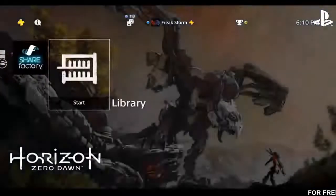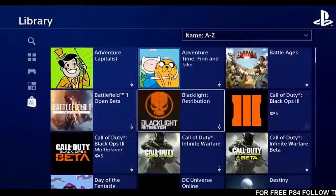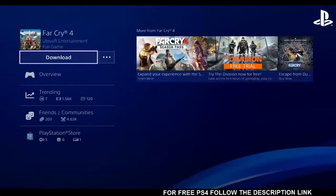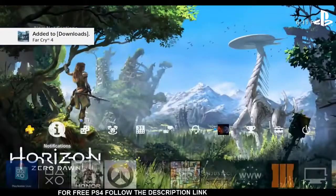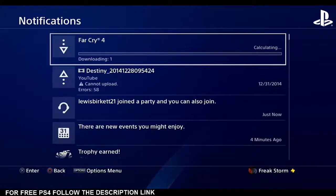Now you're going to go to the library. And then you're going to go to 4x4 — somehow, for some reason, it brings you to the full game. I have the full game now. Before, you saw that I clicked demo — I did not buy the game. I have not purchased 4x4 either.